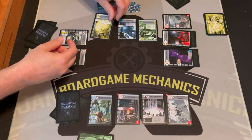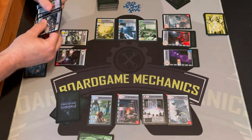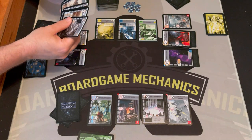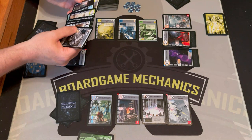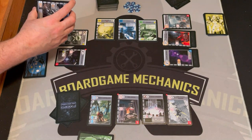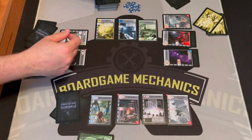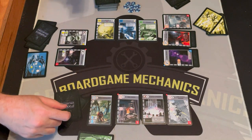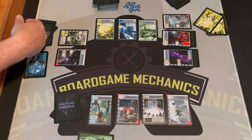Explore goes first. Yellow gets to draw seven cards and keep one — that's the bonus for playing it. Everybody else draws two and keeps one. Yellow keeps one card. I draw two and keep this one — a little special power planet, cheap and easy to build. Blue keeps their card. That was explore.